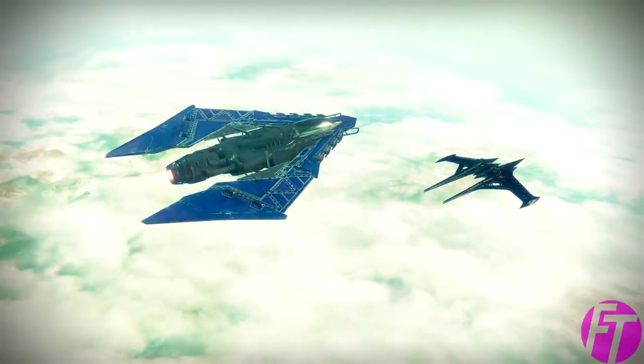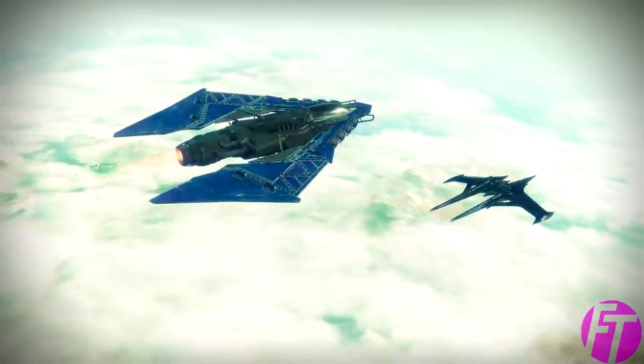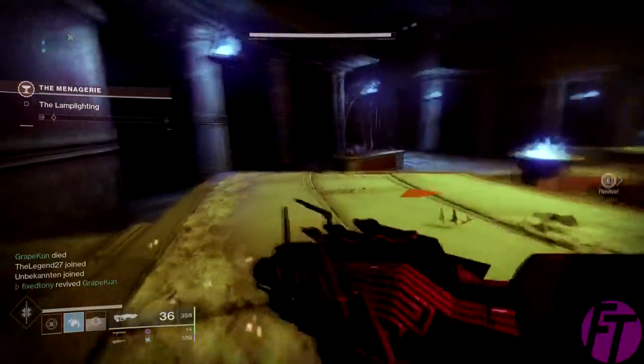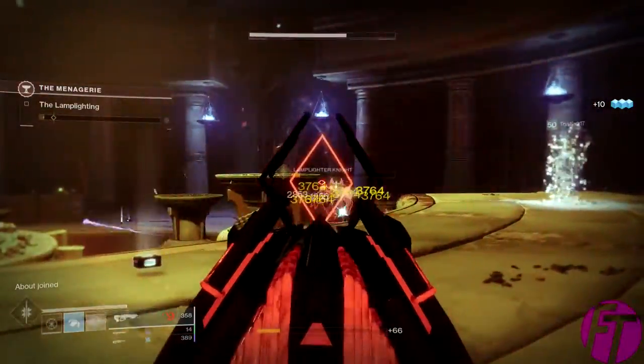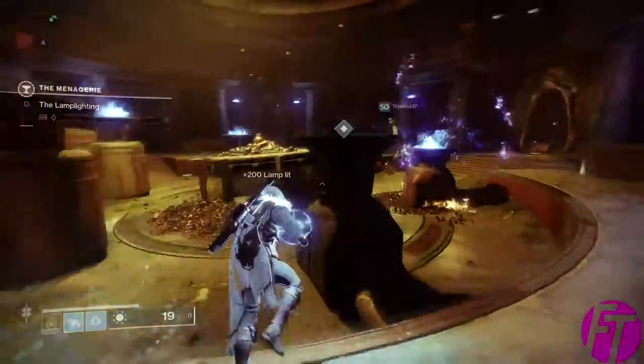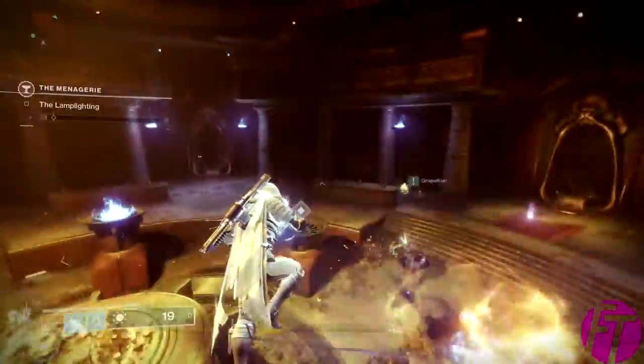Today I will be explaining the mechanics so far in the Menagerie. The first event has six lamps and you have to kill majors which will drop orbs, then you slam those orbs on the unlit lamps and you have to do that six times.